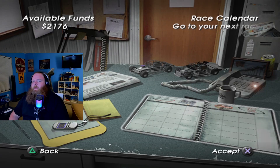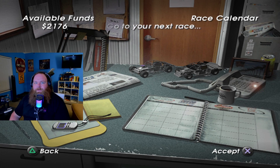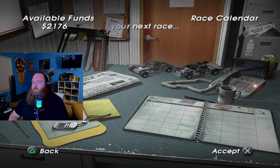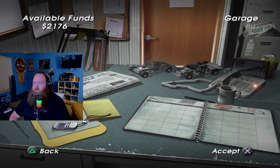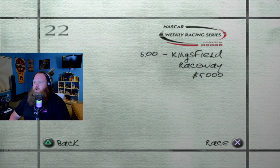Hey everybody, welcome back to another edition of the Rodney Knockers career mode here in NASCAR Heat Dirt to Daytona. We are back for the next episode — this is the second episode of season two. We only have $2,100, so I don't think there's a whole lot we can buy. Let's just do a race, try to go out here and get a win and get some more money. We're going to King's Field Raceway.